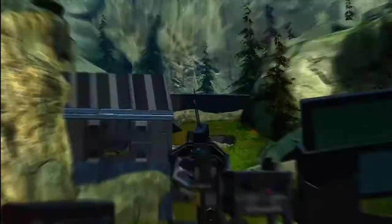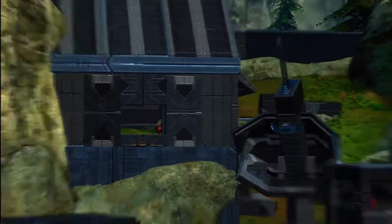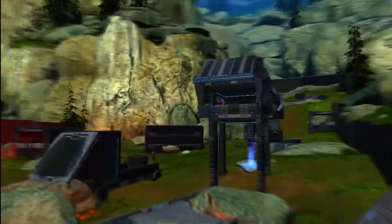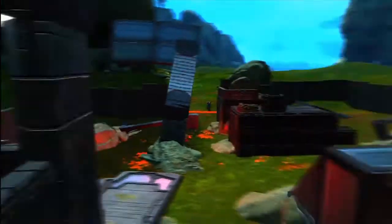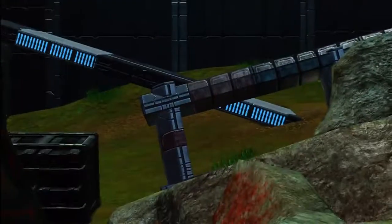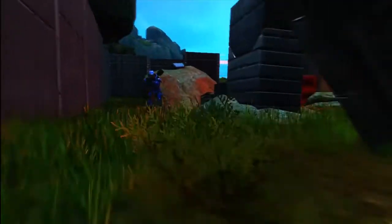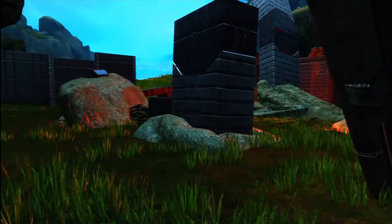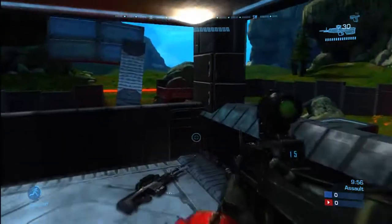It doesn't have that much ammo, along with the other guns, so you've got to use your ammo well. Right there, that guy was defending out of a little position in that building, and this guy is in the sniper tower trying to snipe some people. There's another spot right here with a little turret, and it has a nice view of the left flank. Some people just like to hide out right here and defend the right flank, which is a very good thing to do, but it's just not as good as some of the other positions.